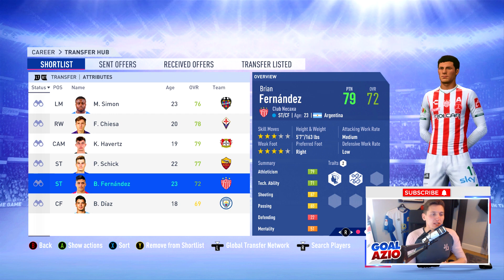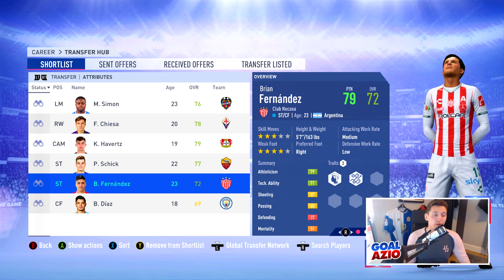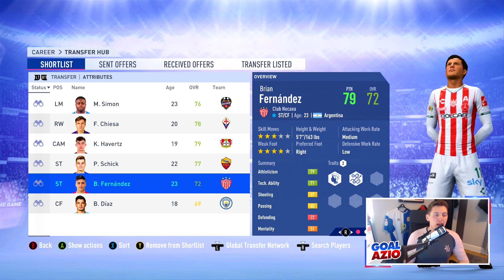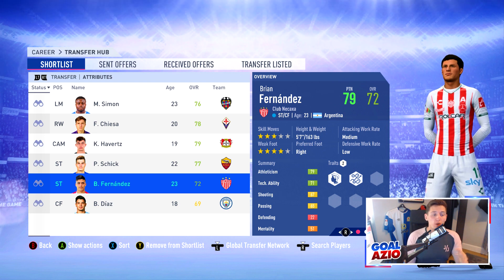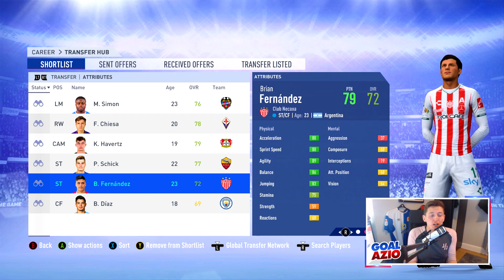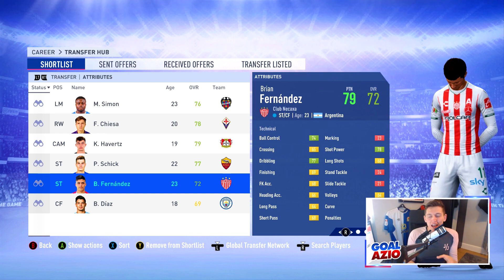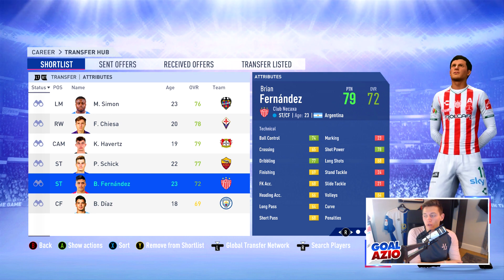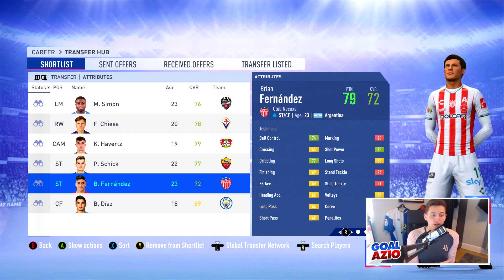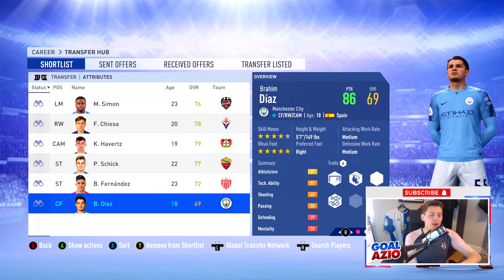A couple of you commented last time asking for an Argentinian version or same nationality as Messi, so we've got Brian Fernandez who plays for Club Necaxa. The Argentinian has four-star weak foot and freestyle skills, so you don't have the skill side with this player, but you do have higher acceleration, agility, balance, and jumping. He has decent dribbling at 77 for a 72-rated player and a potential of 79. You'll be paying around 4 million pounds, so if you're a Championship side or similar, he's a very good all-round, very fast player to have in your team.